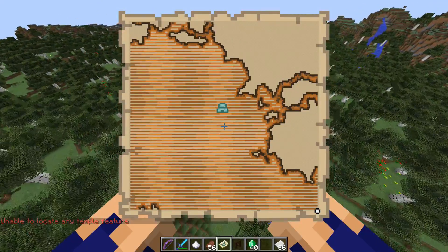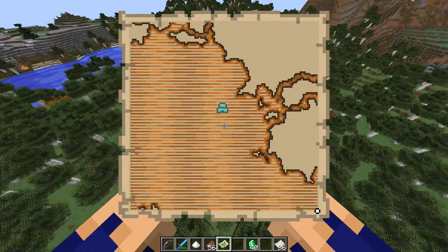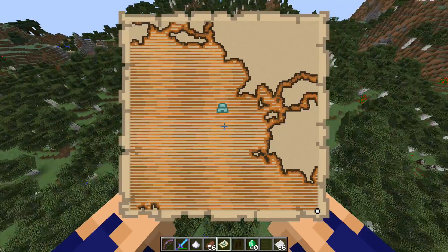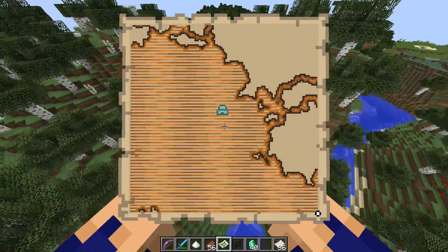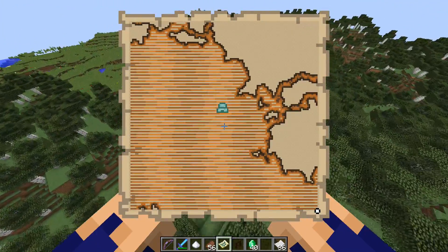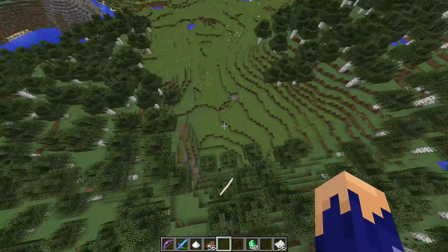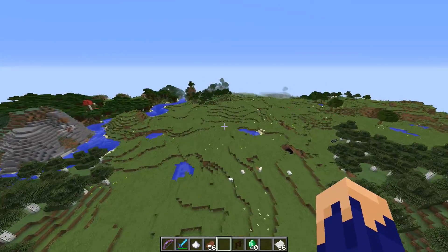It's a cool feature for finding temples — it's just another way to get there, especially for strongholds and stuff. It also works for mansions. Husks were in the previous update — they do avoid water, which is an interesting trait if you're trying to build a specific mob spawner and filter out certain mobs.